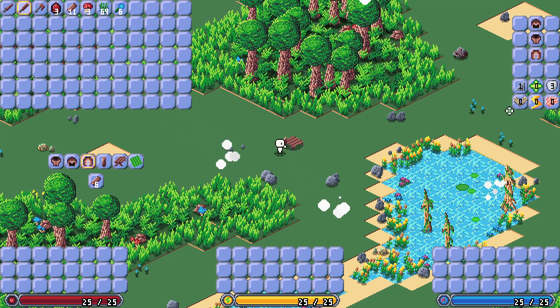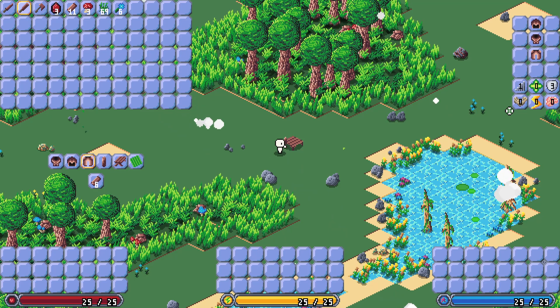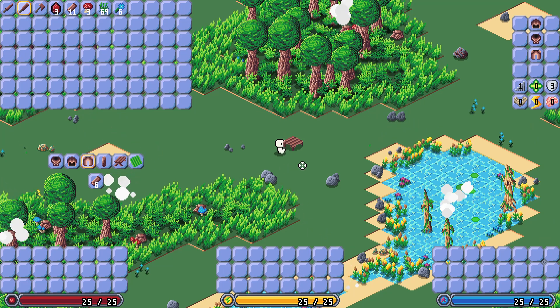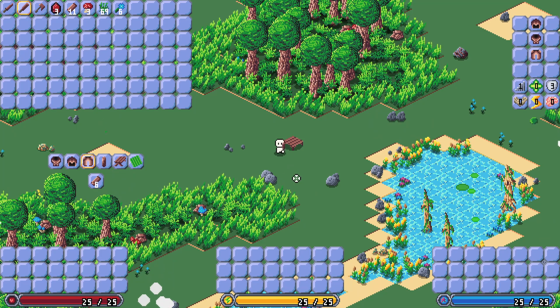Each one of these stats is going to be based on how you play your character. Strength is more melee, intelligence is ranged, and dexterity is for your stamina — where you'll increase your speed, increase your stamina amount, stuff like that.